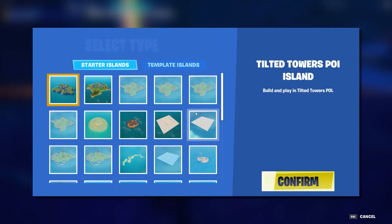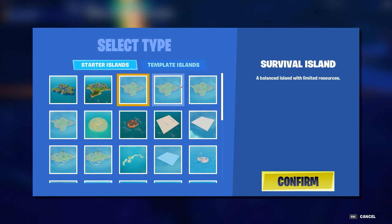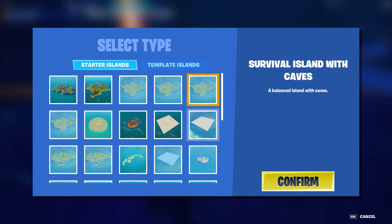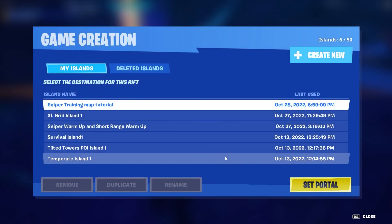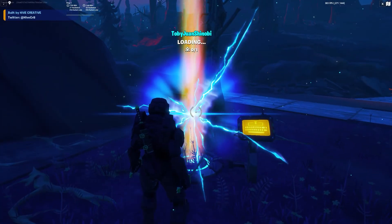We're just going to create a new one. So we're going to go over to survival island with caves, confirm, and then we're going to call this. We're going to set the portal for that.